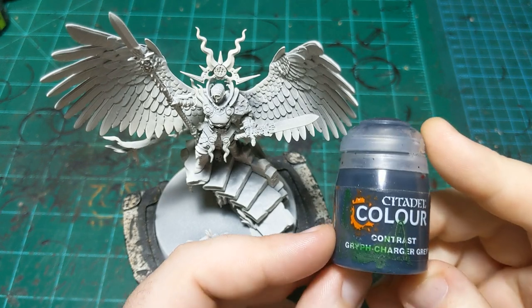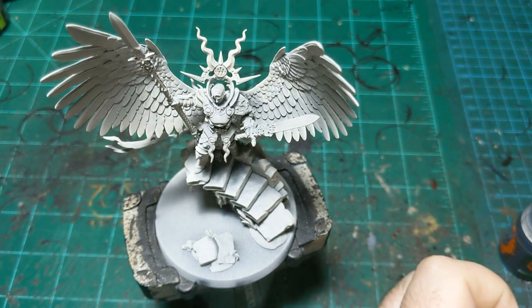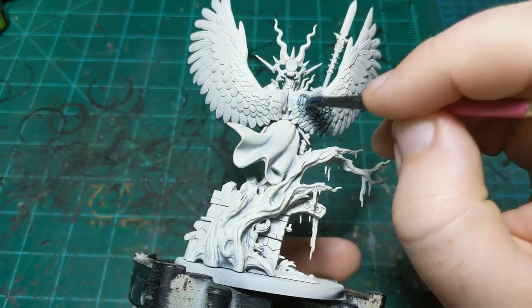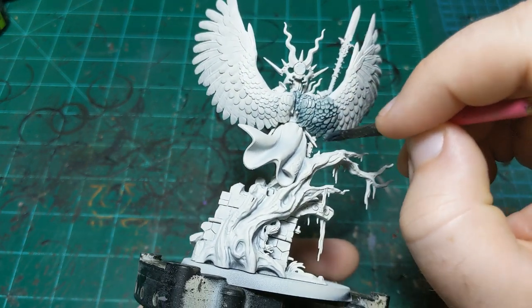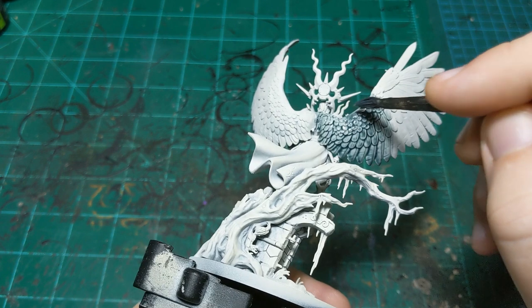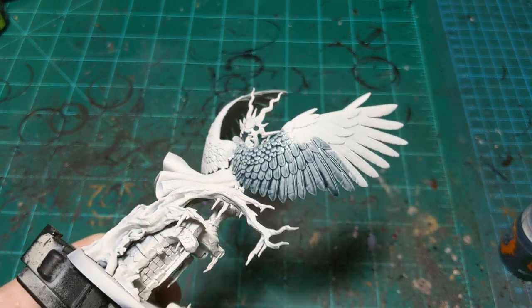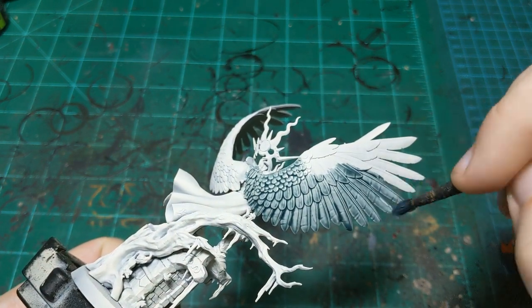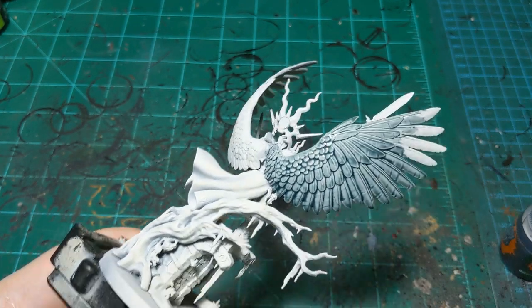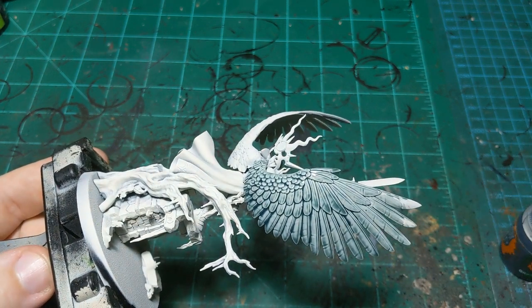We're going to do our wings first and start off with Griff Charger Gray, applying this completely over the wings. This is going to give us a nice blue undertone that we'll then come back and highlight over. We're doing white feathers on this model, and the blue underneath gives a really nice undertone. I'm making sure to apply this smoothly, always moving in the direction of the feathers, completing each area before moving on to the next.